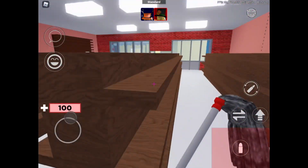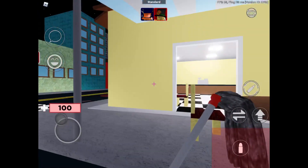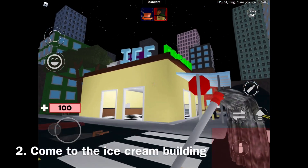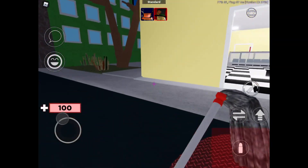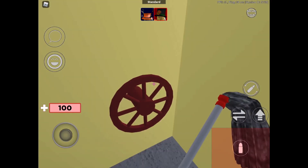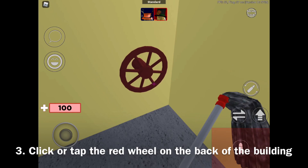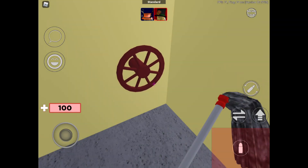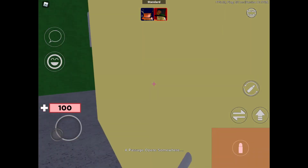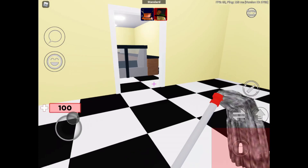What you're gonna want to do is go over to this building over here — this cream building, I think that's what it's called — the ice cream building. Now if you go over here on this backside area, you have to click on this little pump here, and if you've done it right